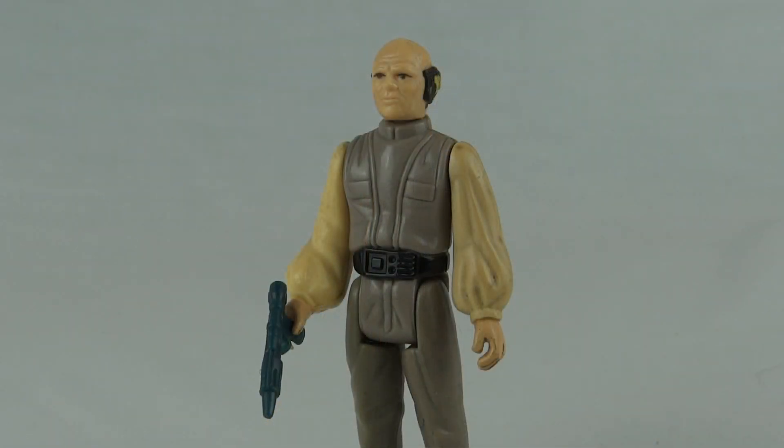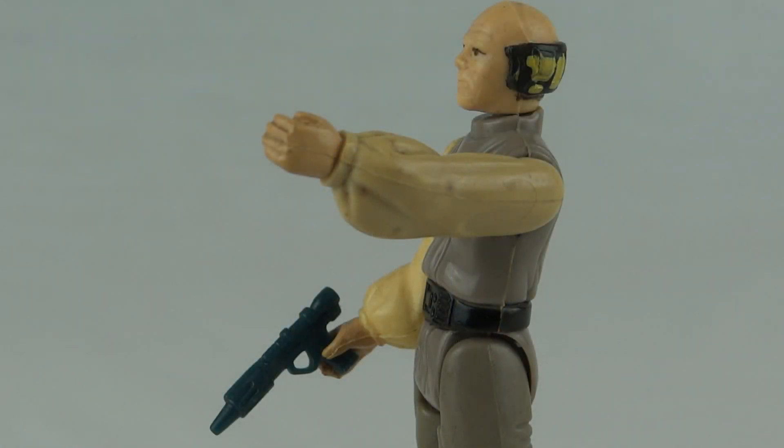Lobot was released in 1981 as part of the Empire Strikes Back line. As such you may recognise the blaster that he's carrying — it's the same rebel blaster that we see on tons of the figures from the Empire Strikes Back. Something I always found unique about this character though is these huge baggy sleeves that he's got.